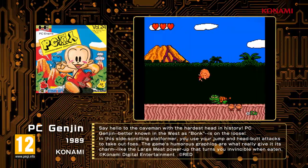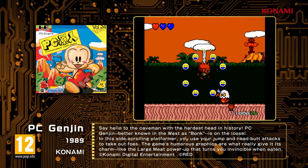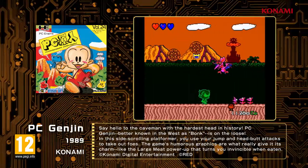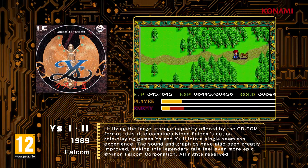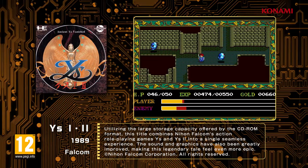PC Genjin — go on adventures with the bald caveman Bonk and his comically big head as a rock. Ys 1 & 2, the Japanese version of Falcom's action role-playing game Ys Book 1 and 2.